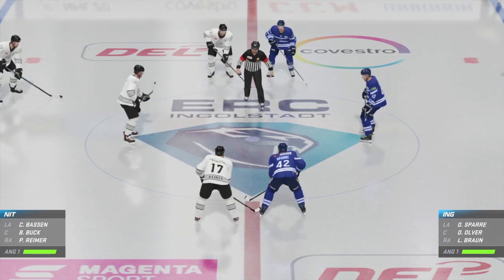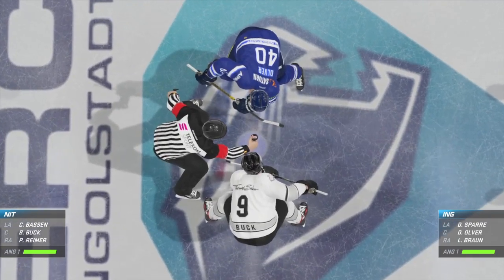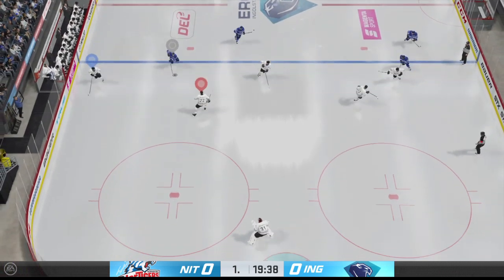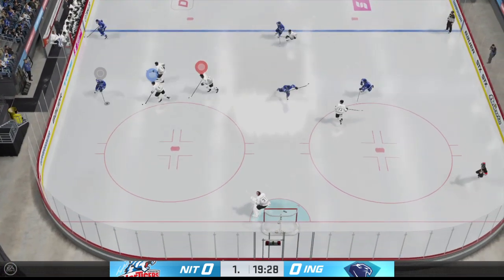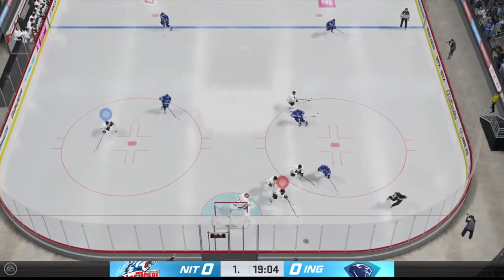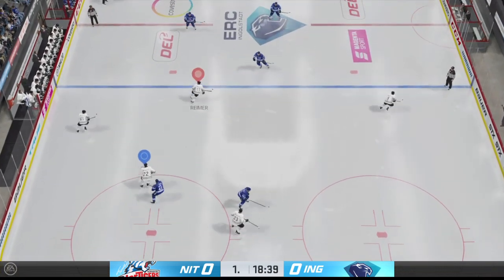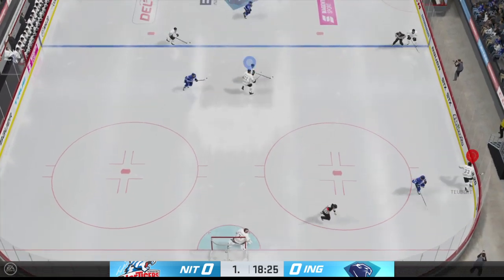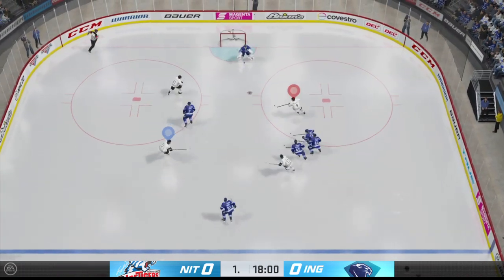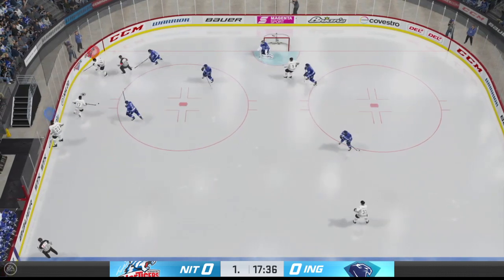Just moments away from puck drop, both teams seem ready to go. The Panthers take possession here on the opening draw and we are underway. Braun's going to play it against the half wall. Gets that puck back on a stick, and that carries off a stick. Nuremberg's got the puck along the boards. The Ice Tigers will play it in their own end. Gets a hold of the puck from the right side and he gets the puck right back. Misses on the redirect. Oh man, he's frustrated with himself.